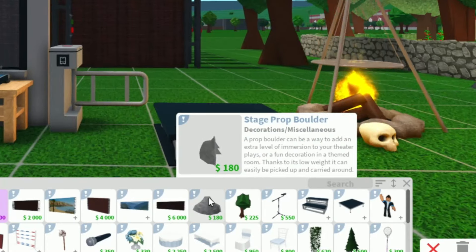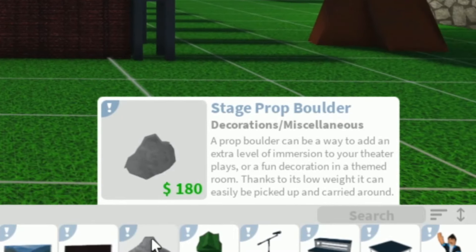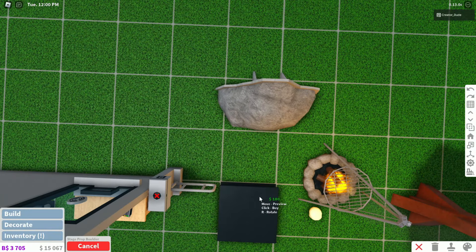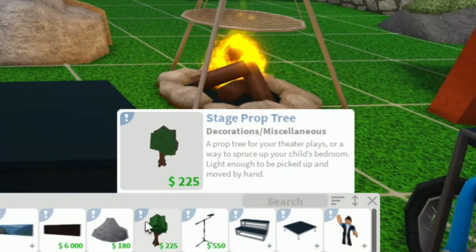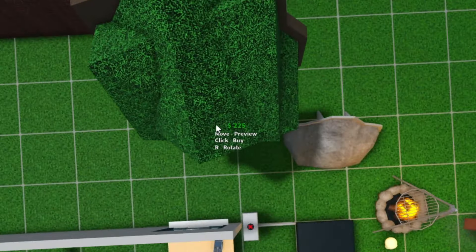Next up, we also have a stage prop boulder. A prop boulder can be a way to add an extra level of immersion to your theater place or a fun decoration in a themed room. Thanks to its low weight, it can easily be picked up and carried around. Very cool — so it's not a full boulder, but it is a boulder. We have a stage prop tree — a prop tree for your theater place or a way to spruce up your child's bedroom, light enough to be picked up and moved by hand.